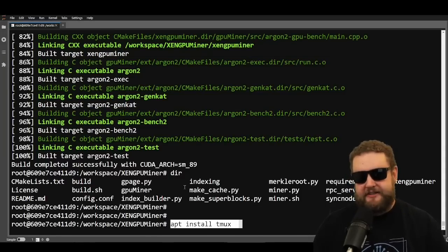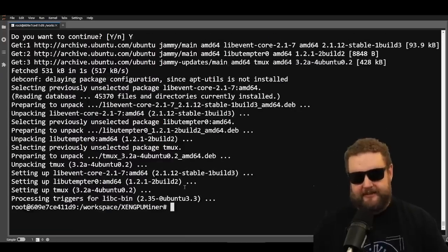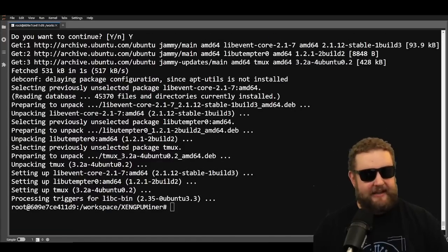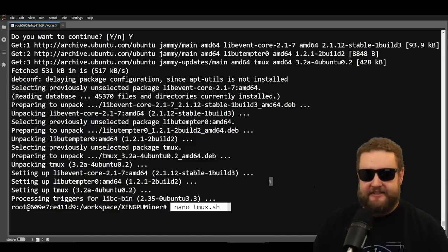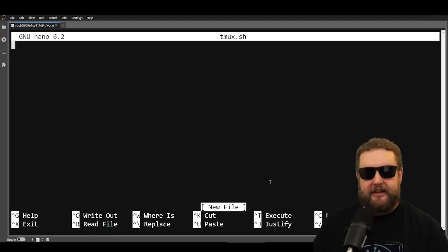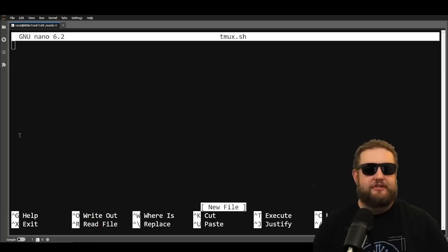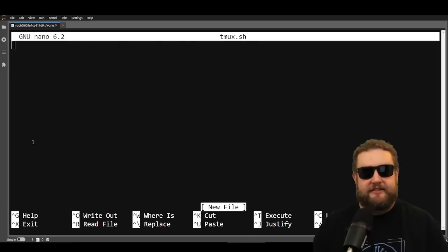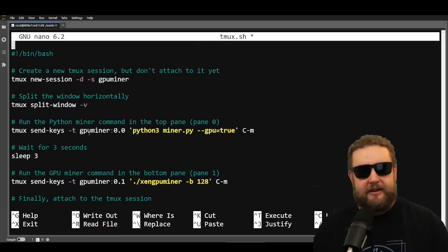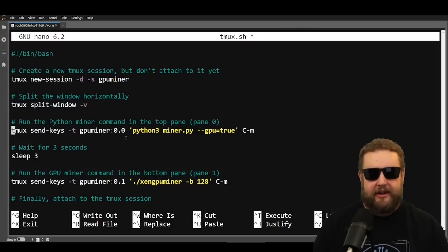The first step to using tmux is to install it: 'apt install tmux'. It's a very light program — it downloads and installs quickly. Next we create the tmux script using 'nano tmux.sh'; this creates a new file where we'll paste our script. It's important to note that if you're running multiple GPUs the instructions are a bit different. With these instructions I'm running one single GeForce GPU, so I'll paste the script for a single GPU miner.